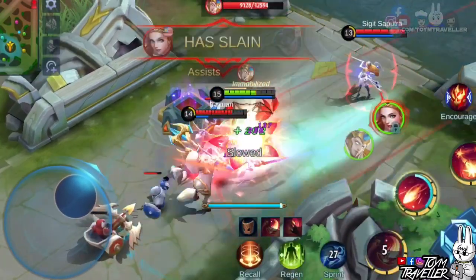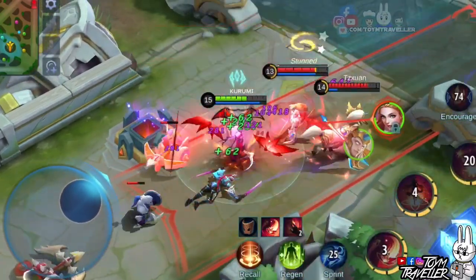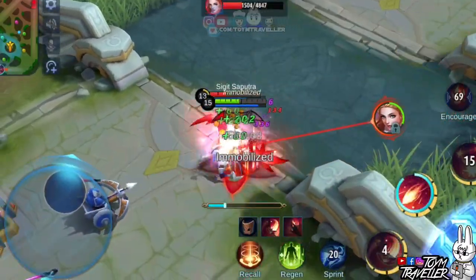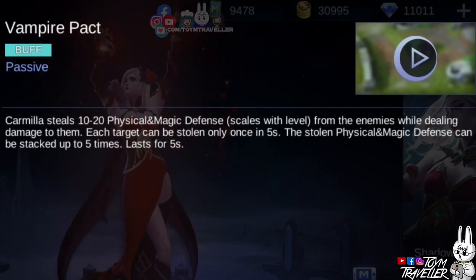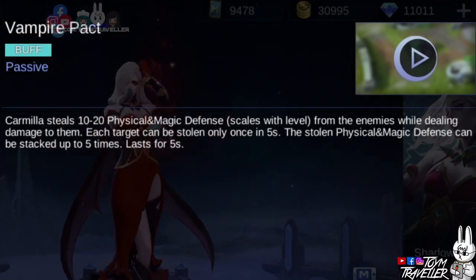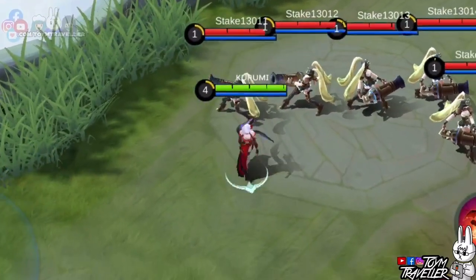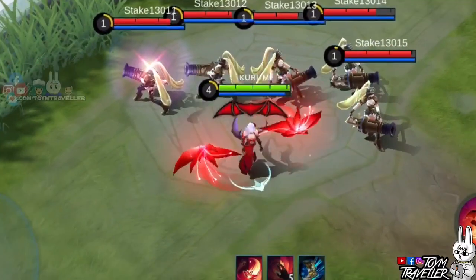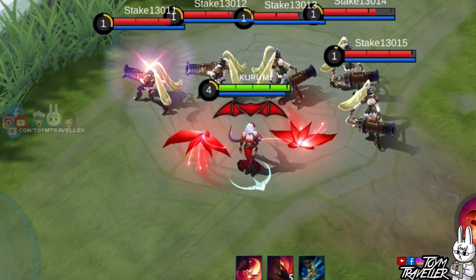Carmilla's passive skill is what you need to receive less damage, with the ability to steal the physical and magic defense of your enemies. This will make you stronger while making them weaker. This passive skill lets you focus more on support mage items. Don't forget the indicator above her head showing how many stacks you have — it can stack up to five times, so a full red bat wing means five stacks.